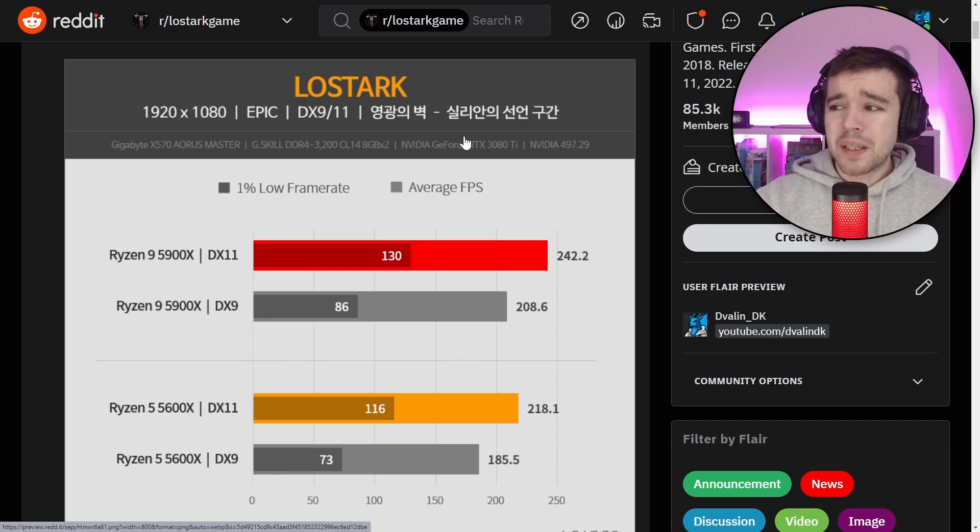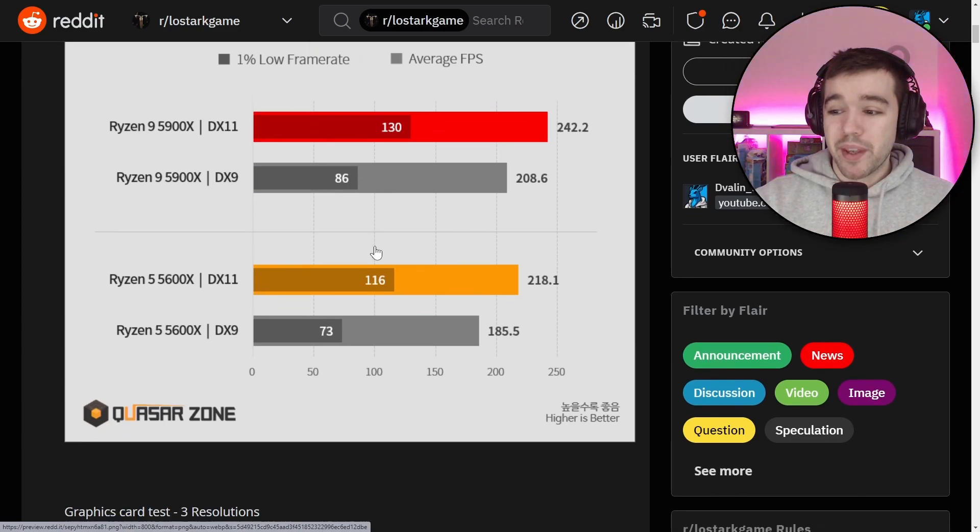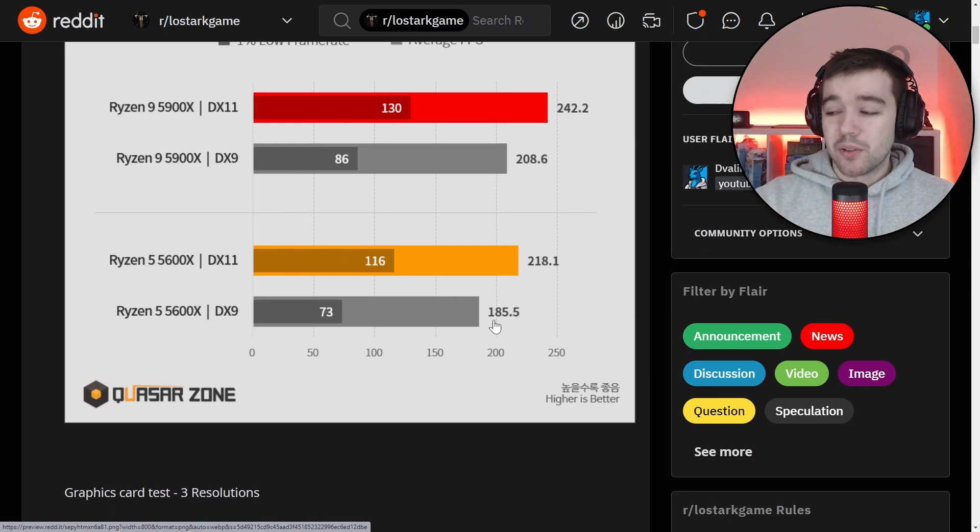They did a test with high-end gear: with DirectX 9 you get around 86 FPS average, but with DirectX 11 you get 130 FPS average — and the peak goes up to 242 and 208. The middle figure is the 1% low frame rate. With a Ryzen 5, you go from 185 to 218 FPS. The upgrade from DX9 to DX11 is insane.